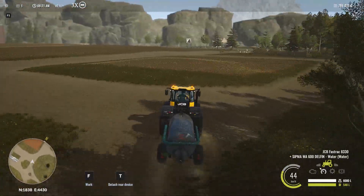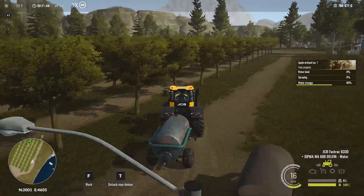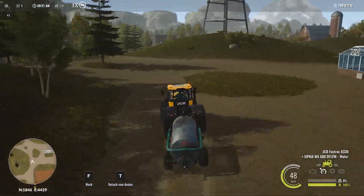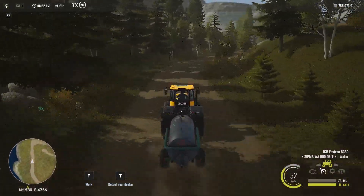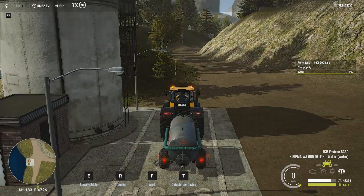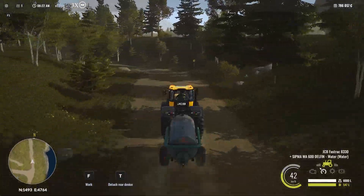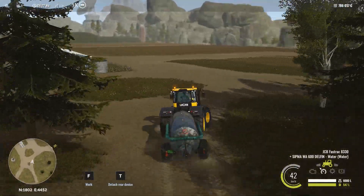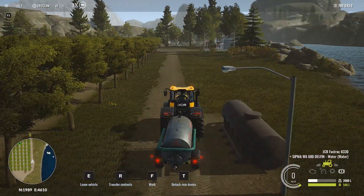The first thing we're going to do with the orchard is provide some water to the tank. The orchard is already set up to irrigate itself automatically, so you don't have to irrigate it manually unlike fields. You just load some water into the tank, deliver it, and it gets consumed as time passes. Another activity you have to do manually is spray the orchard, which we'll do right after we finish with water.